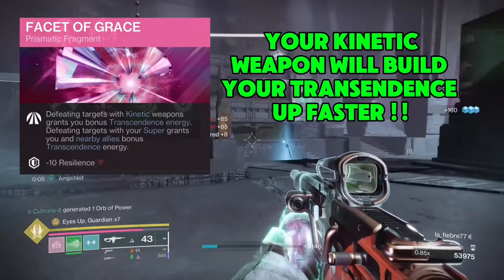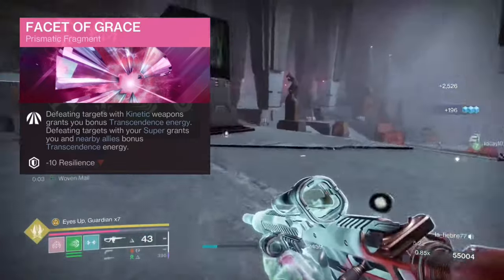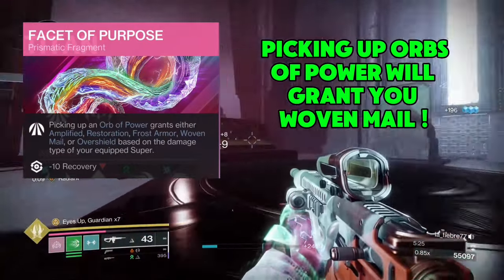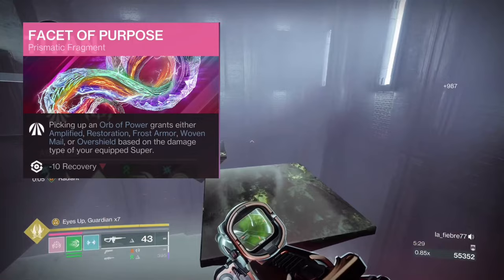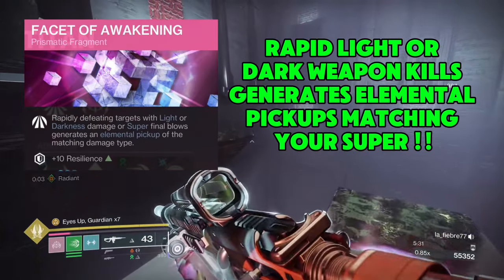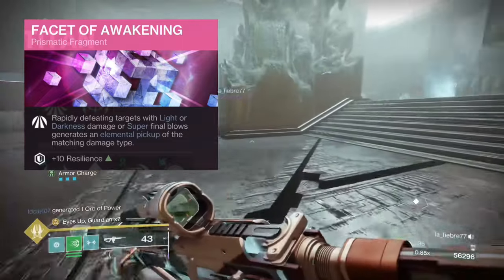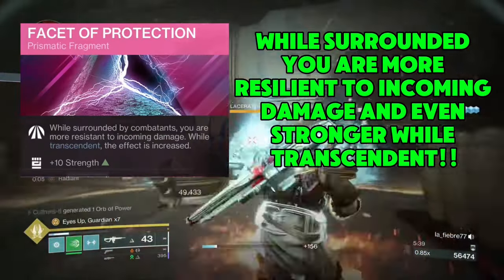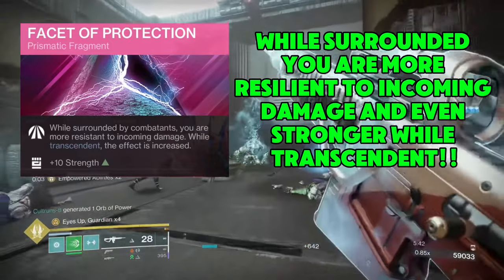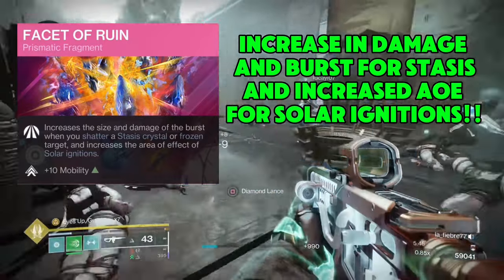So Facet of Grace — your kinetic weapon will build Transcendence faster. You can see the Kvostov coming in there. Then Facet of Purpose: picking up Orbs of Power will grant you Woven Mail. Resilience — always a plus. Then Facet of Awakening: rapid light or dark weapon kills generates Elemental Pickups. Then you're going to be looking at protection while you're surrounded. You are going to be resilient and stronger when you're in Transcendence — it's a badass.